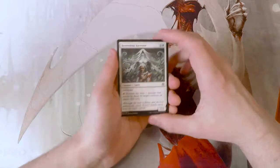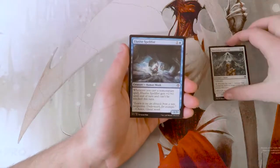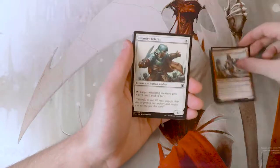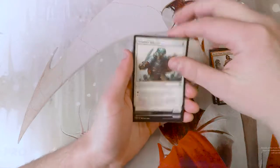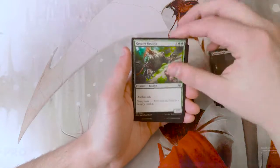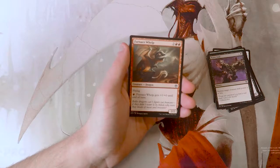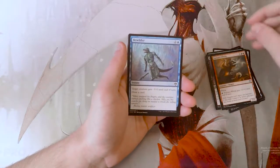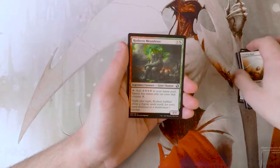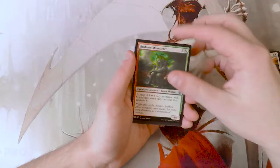Our first common: Benevolent Ancestor, Elusive Spellfist, Borderland Marauder, Infantry Veteran, Balustrade Spy, Greater Basilisk, Reeve, Soul Furnace, Whelp, Bewilder, Blinding Mage. And our first uncommon is Rosheen Meanderer.